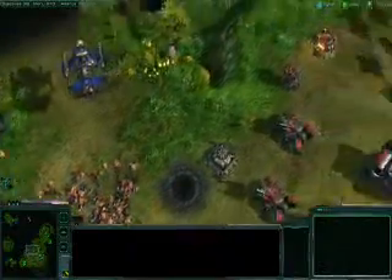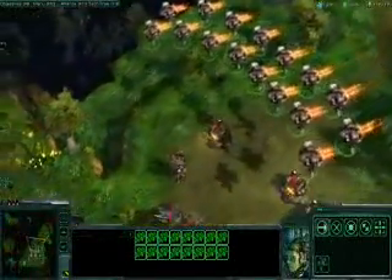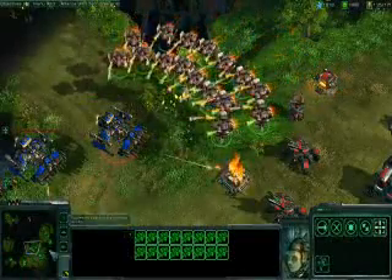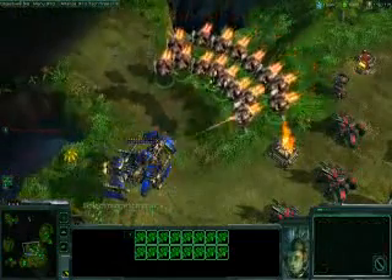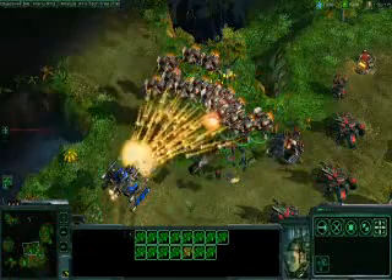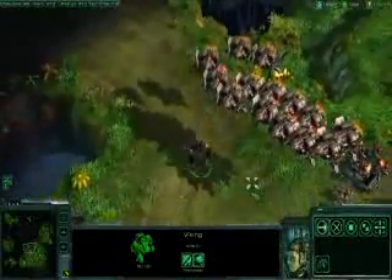To deal with these Battlecruisers, we'll need to bring in our Vikings. This is a new Terran tactical air fighter. It's armed with two powerful missiles that it can use to engage enemy capital ships. The Viking can also deploy into an assault mode that allows it to move on the ground.